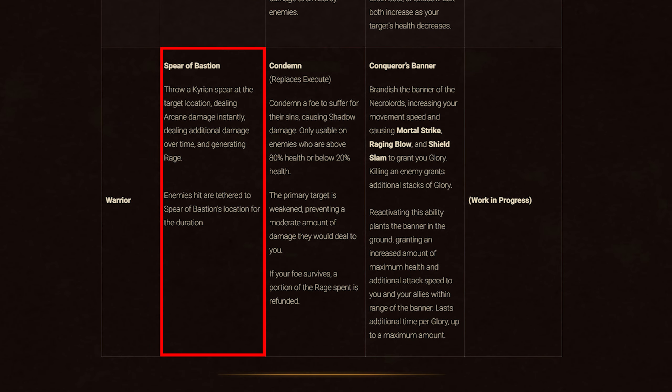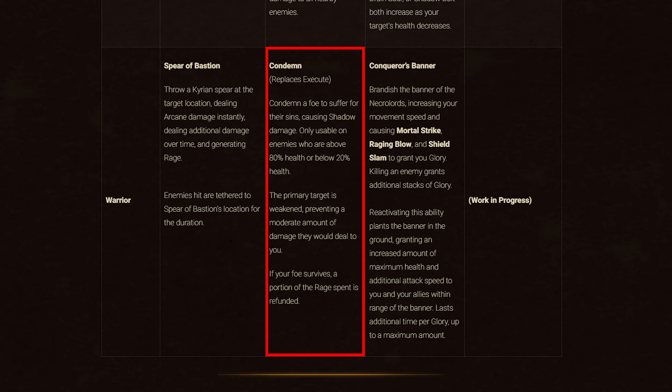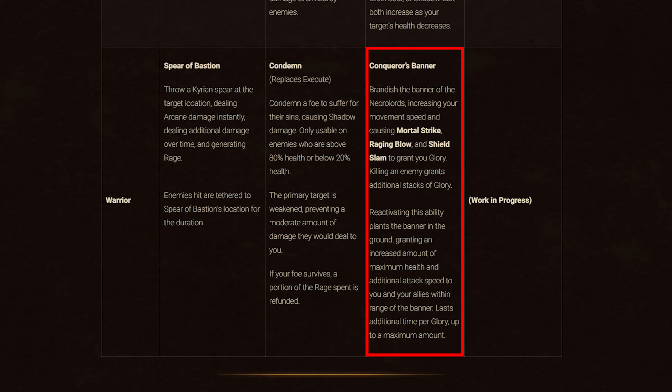Lastly is Warriors. Covenant abilities: Kyrian gives Spear of Bastion, throwing a Kyrian Spear to a target location dealing arcane damage instantly and over time while generating Rage — enemies hit are tethered to the spear's location for the duration. Venthyr gives Condemn, replacing Execute — it condemns a foe for shadow damage, usable only on enemies above 80% or below 20% health, and weakens the primary target to reduce their damage to you. Necrolords gives Conqueror's Banner, brandishing the banner to increase movement speed and cause Mortal Strike, Raging Blow, and Shield Slam to grant glory stacks. Killing an enemy grants additional glory stacks. Reactivating plants the banner, granting increased maximum health and attack speed to you and nearby allies, lasting additional time per glory stack.